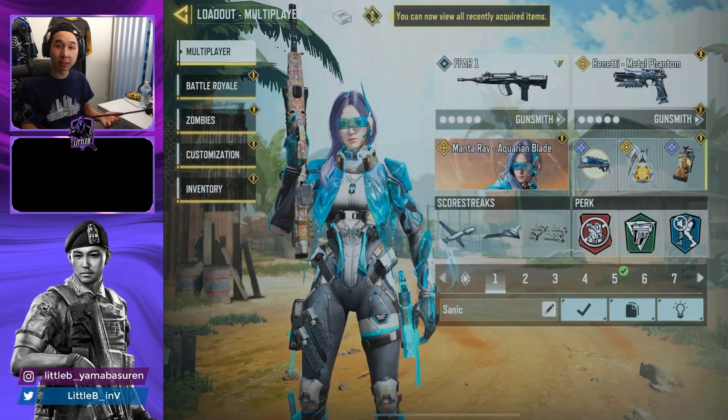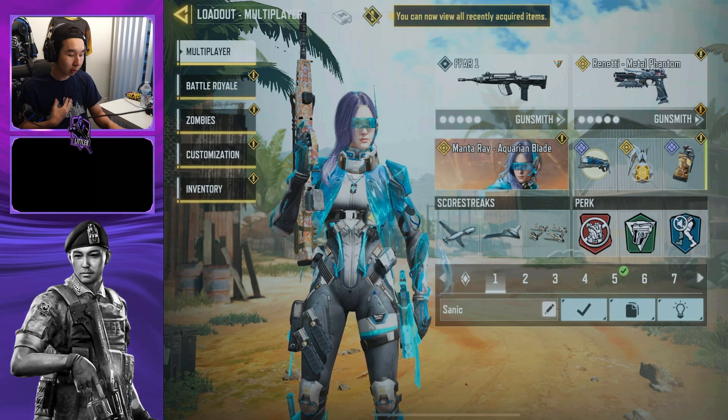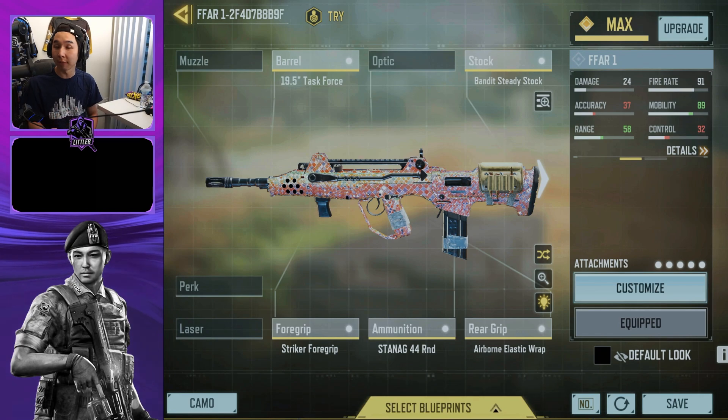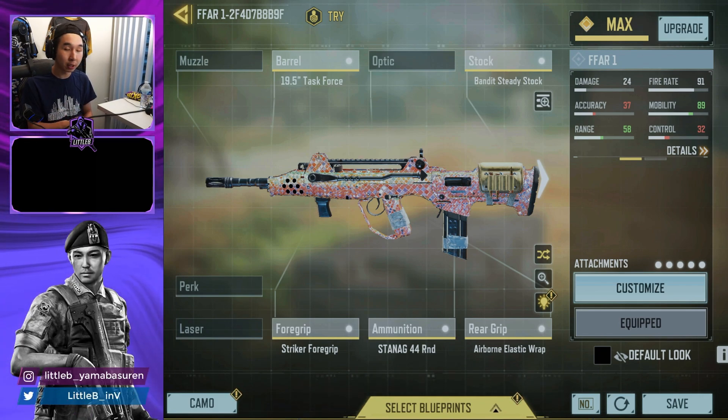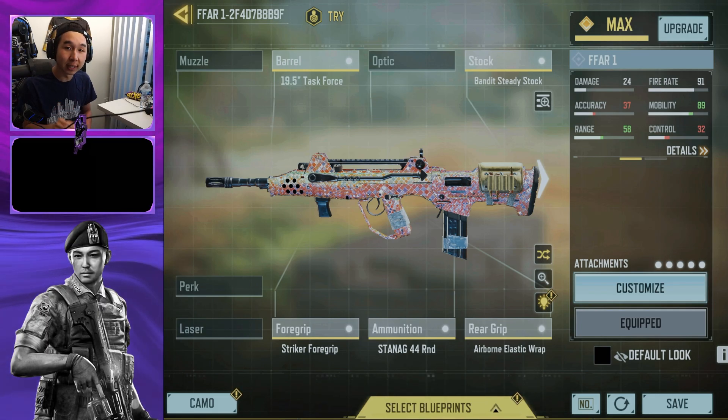Starting off with my number one class — the new Season 5 weapon, the FFAR. You've always got to try it out. In my opinion the FFAR is close to top five; it's really good in close to medium range gunfights but not really effective at long range. The fire rate is really insane though.